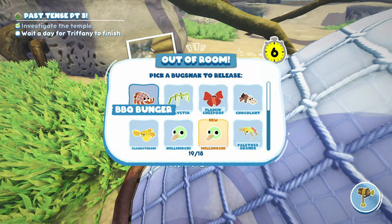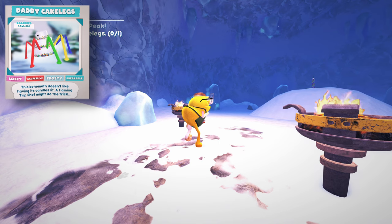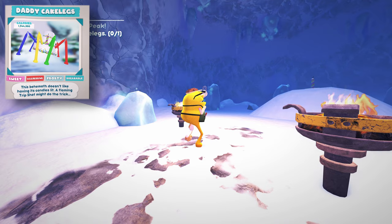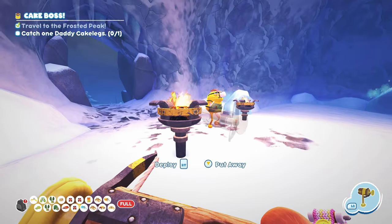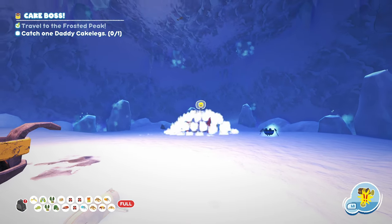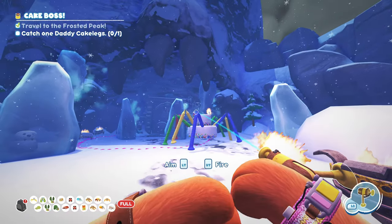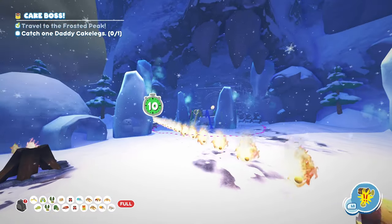For our tenth and final one, we'll do the big boss bug snack: Daddy Cake Legs. For this one to be available, you'll first have to get to the end of Snorpy's questline. At that point he'll have you come up to the Frosted Peak to the cave we were looking at earlier, and the Daddy Cake Legs will spawn. I put this on the list because it's one of the harder ones to get done mechanically. You have to time trip shots that are on fire to hit each of its candles to light them all up. This can be tough to time and to actually hit your shots, and you'll have to do this multiple times in different areas before you can finally catch this one.